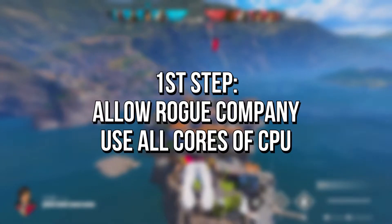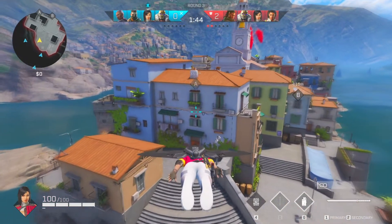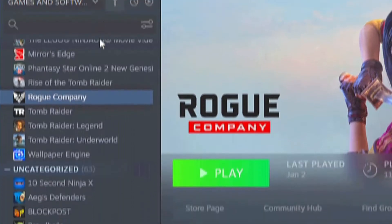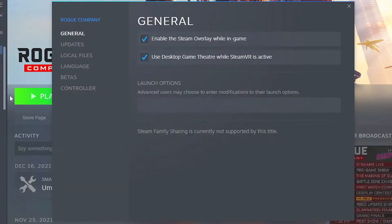In the first step, you will allow Rogue Company to use all cores of your CPU to fix FPS drops and stutter. If you play Rogue Company on Steam, open your library. After that, right-click on Rogue Company, and then select Properties. Now in the field Launch Options, paste this command that I left in the description below.